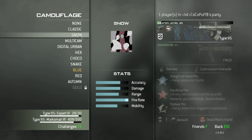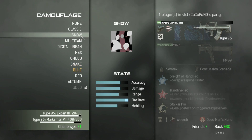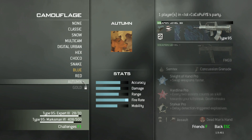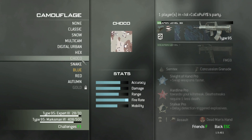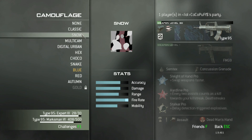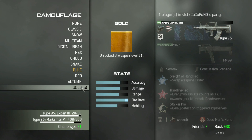You've got some Classic Camouflage, Snow, and Multicam. There aren't really that many situations where you have to choose based on the environment — they're just there for your preference. You do have to level up to reach these in order, with Gold being the very last.